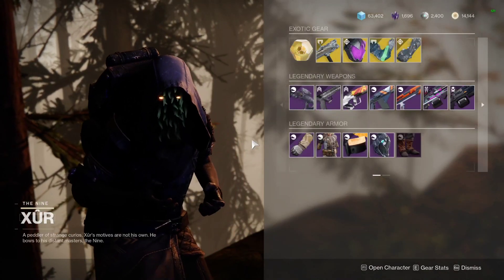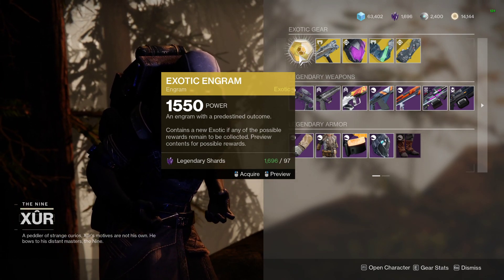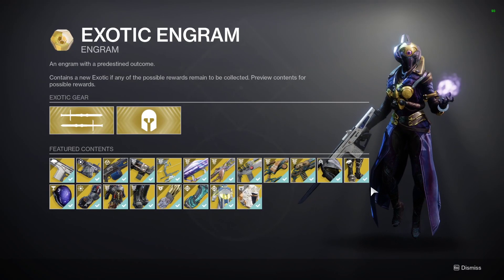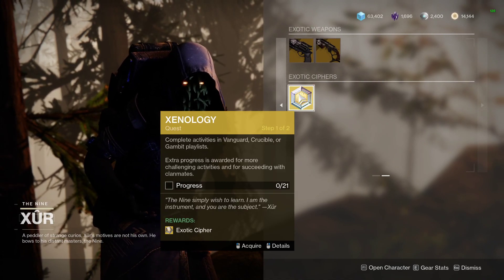Let's have a look and see what goodies he has. We've got the exotic engram as always, which contains any new exotics if you have any missing from your collection. If your collection is already full it should provide a random piece of exotic armor instead, which is good for filling out that collection if you're new to Destiny. It will cost you 97 legendary shards, or you can use the exotic cipher which you can gain from his quest.